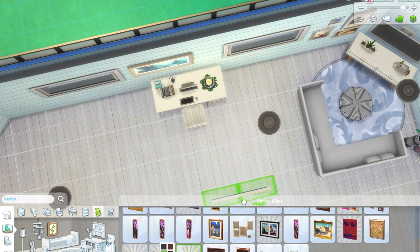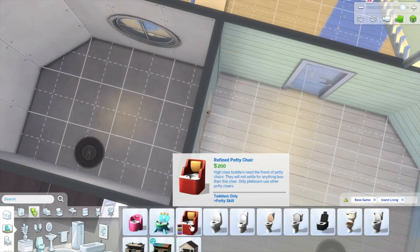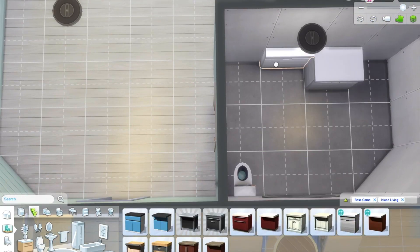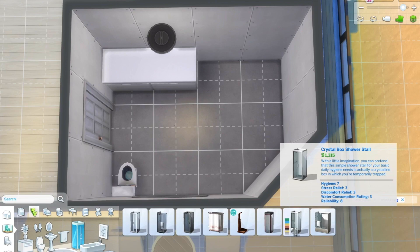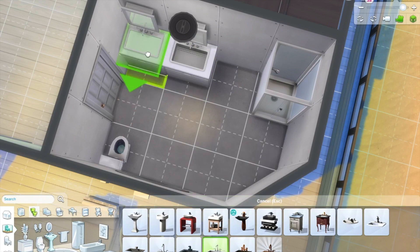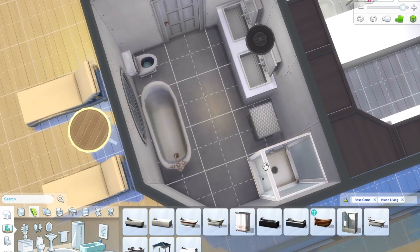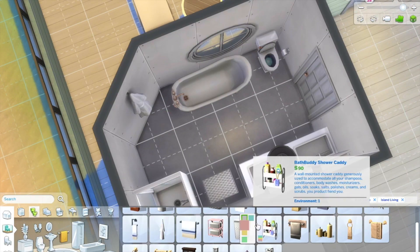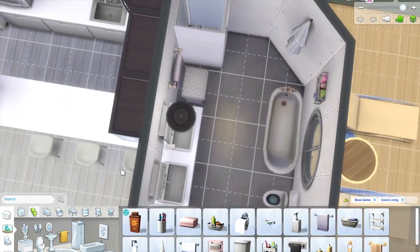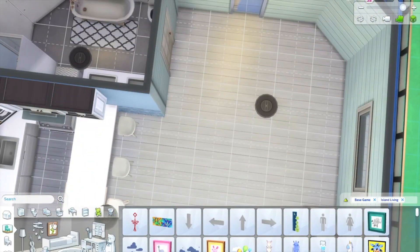The bathroom is quite standard - it was actually quite a big bathroom due to the size available in the boat. I added a double sink, a bath and shower, and then tons of decorations to make sure it's filled up and not a boring plain bathroom.